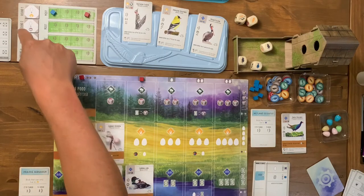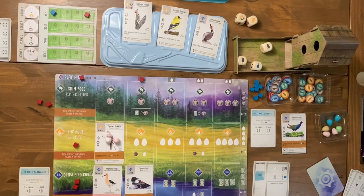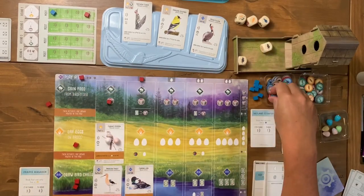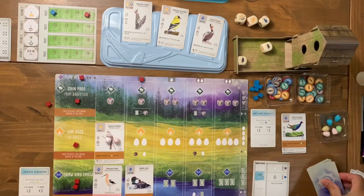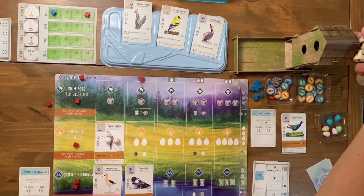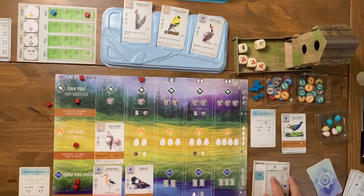I have two actions left and no birds ready to play that fulfill the round goal, so I'm going to miss out on scoring again. I really need the automa to take some food so I can re-roll the dice. Looking at my hand, different birds want wheat, worms, fish, or berries — nobody wants the fish and rats currently showing. So I'll just take a fish.